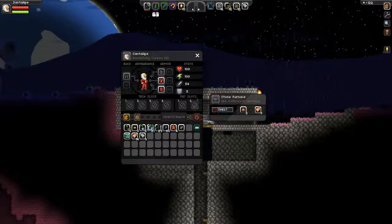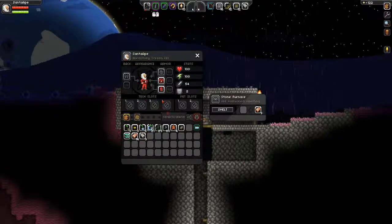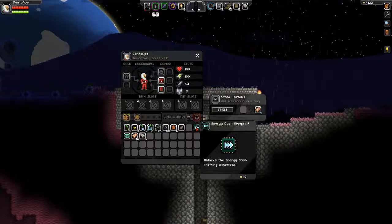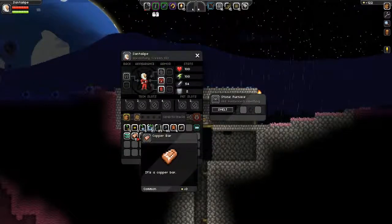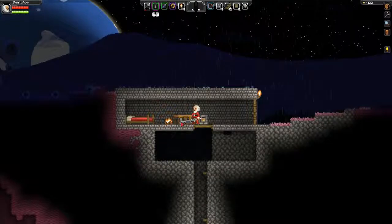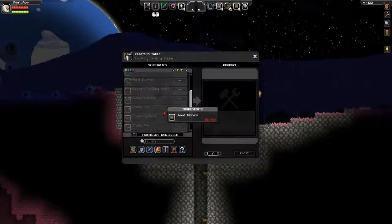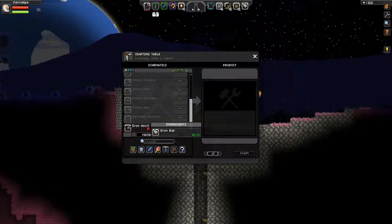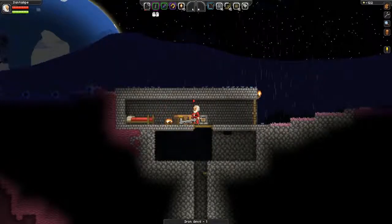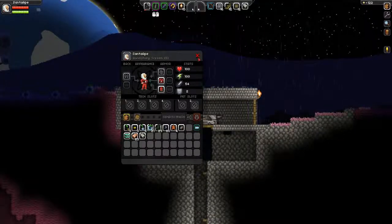I just realized there's a pet slot and tech slots. There's a tech machine in the spaceship, so I'm guessing you can build things there — oh, that's what this probably is: Energy Dash Blueprint. I still don't know how to use that, but I'll probably have to figure it out. Let's see what we can make — where's the anvil? Yes, an iron anvil! That's going to use pretty much all my iron but I got a bunch of copper. Whoa, that's a giant anvil — it's bigger than the furnace.